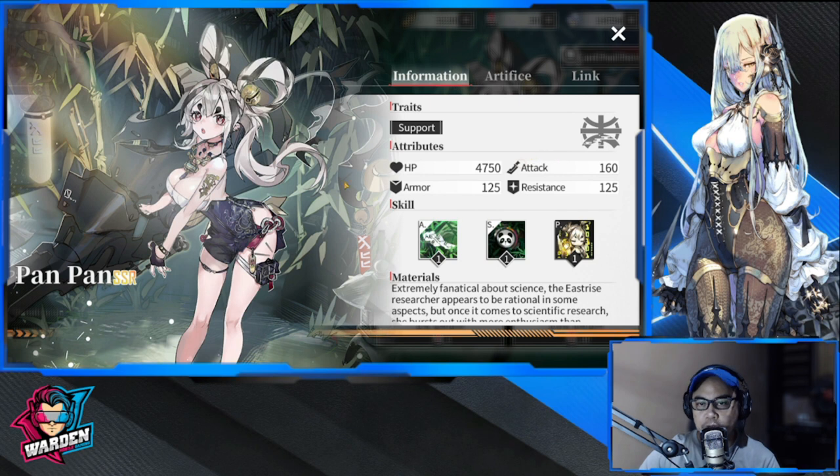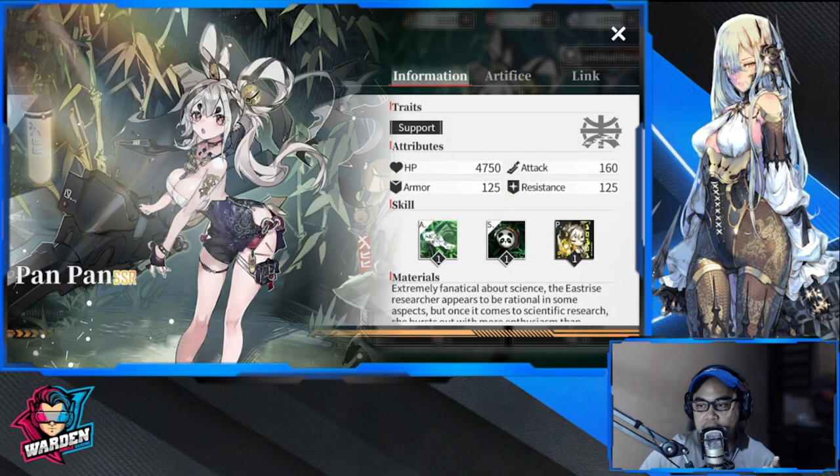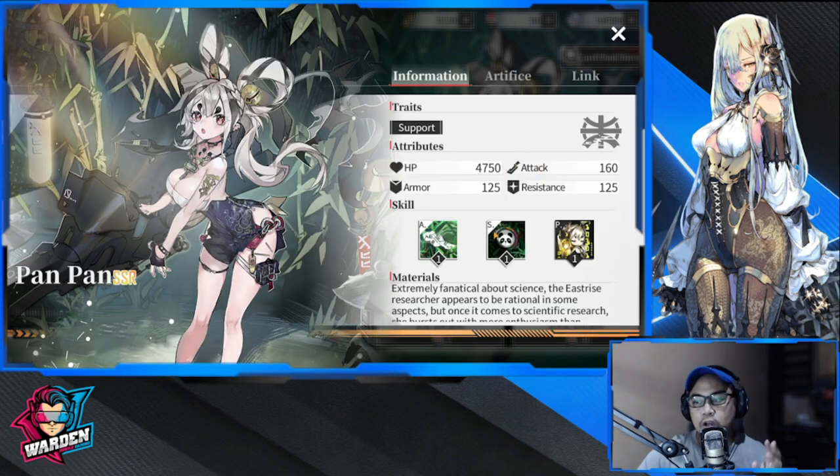Her passive: Pan Pan develops a defense strategy based on the situation. Where her single damage exceeds 30% of her max HP, she grants front row allies a block percentage boost for two rounds. The block plus 10% for two rounds is actually good for the frontline, but the condition requiring her single damage to exceed 30% of her max HP means you also have to increase her damage for this to take effect.